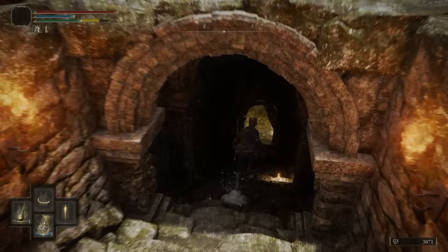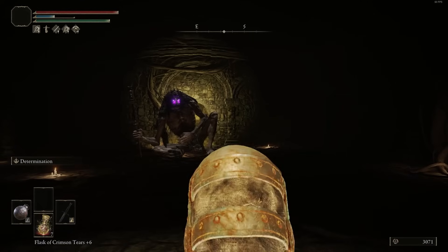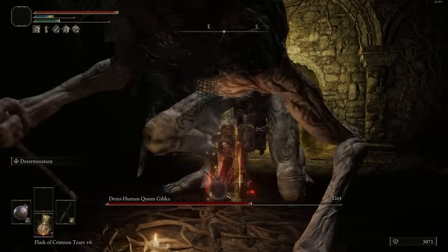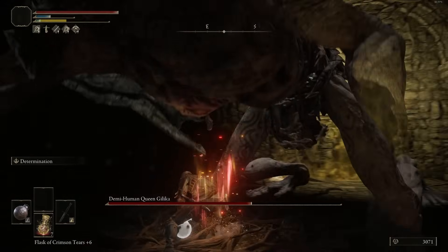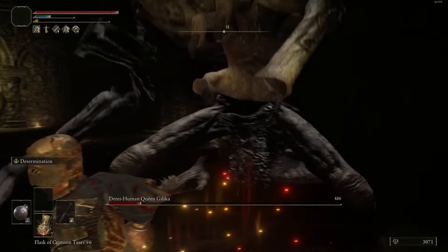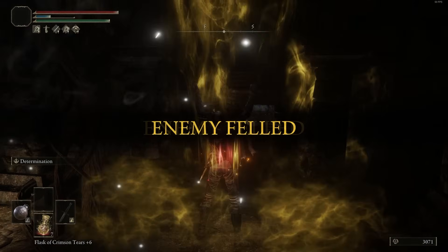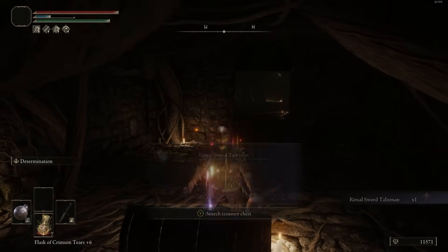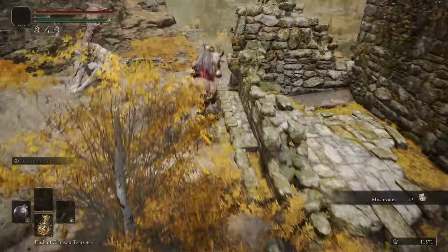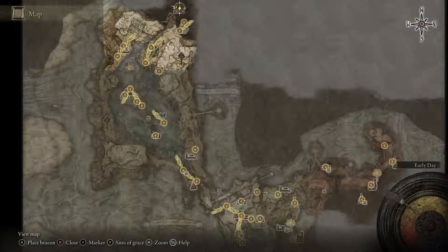This is really the first boss that you kind of want to fight. Guilika is very weak to damage, so just spam your charged heavy attacks and you should win. There's your Ritual Sword Talisman — 10% more damage at full HP. We're going to be using this Talisman as soon as we get our next Talisman Pouch, which will be after Margit.